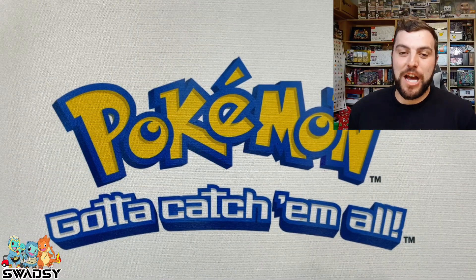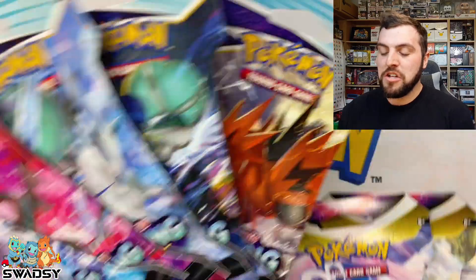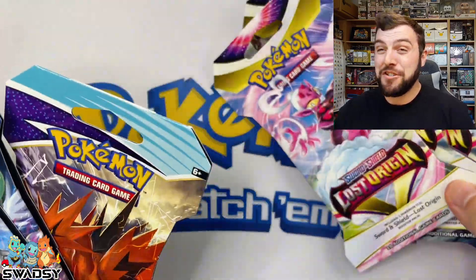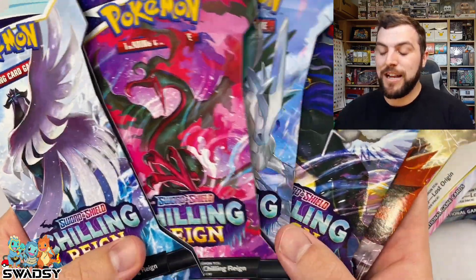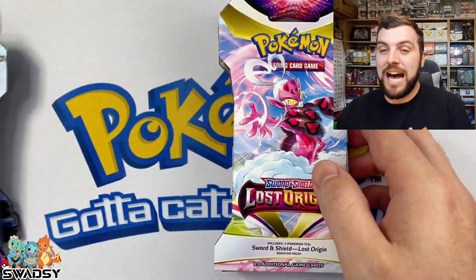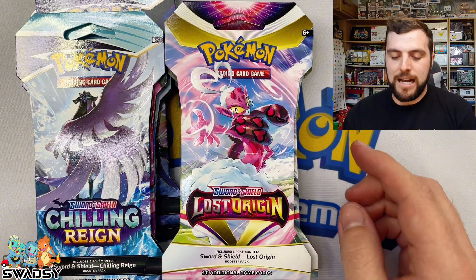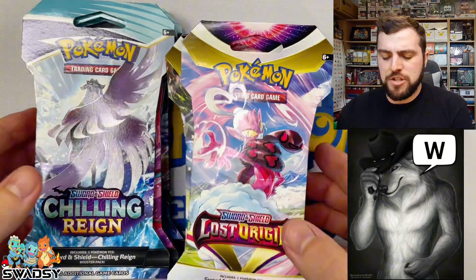G'day Legends, Swadzie here. Welcome back to the channel. In this episode, we have a pack battle between Lost Origin and Chilling Rain Sleeve Boosters. That Chilling Rain Sleeve Booster set is actually a pack art set. We've got Lost Origin because we are chasing that Alt-Art Aerodactyl — because we are coming for you. Good times gaming. The Wolf Pack are coming. W's in the chat, Legends.